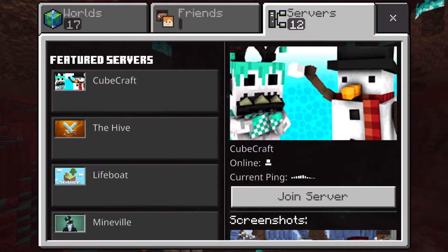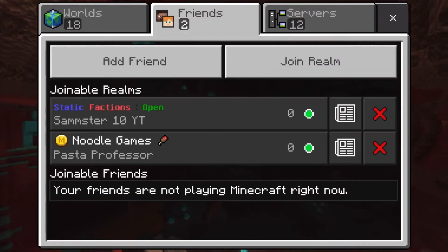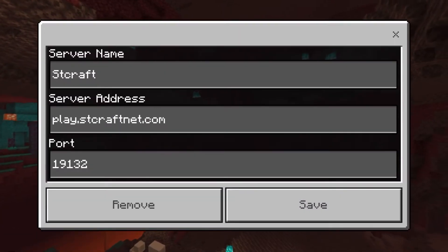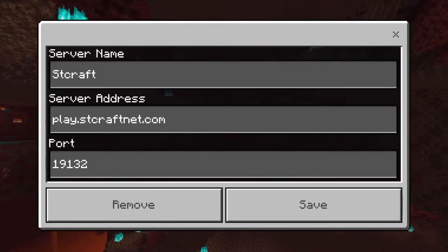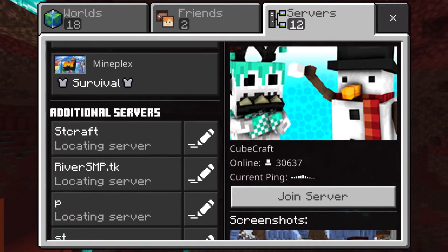The IP and port aren't in the description yet, but I'm about to show you. The server is called ST Craft and the address is play.stcraftnet.com — let me repeat that: play.stcraftnet.com. The port is default. Let's go ahead and hop right into the server.